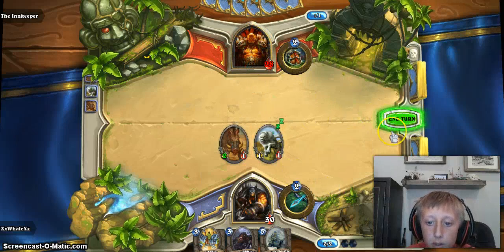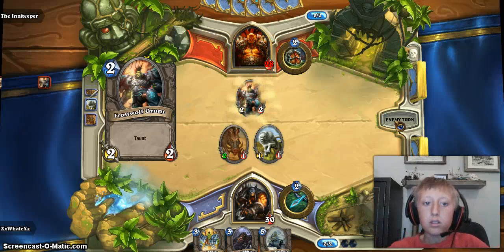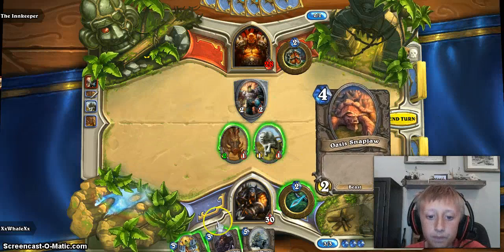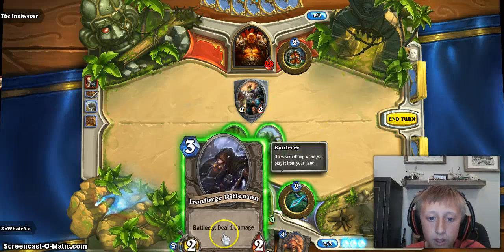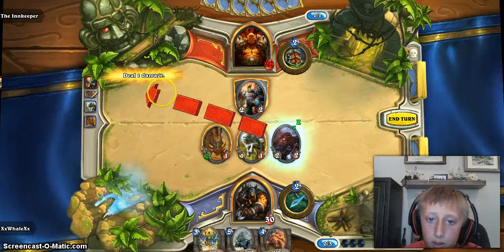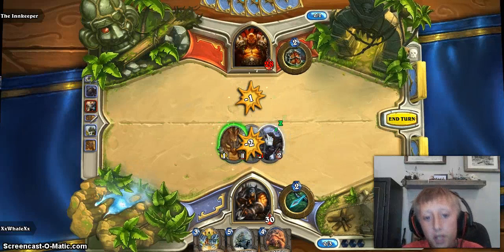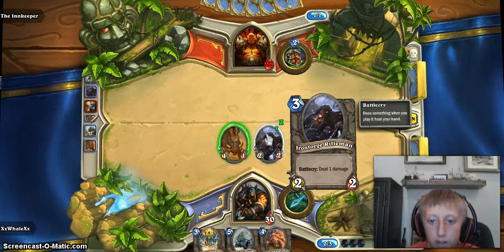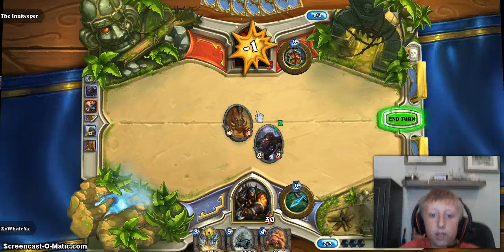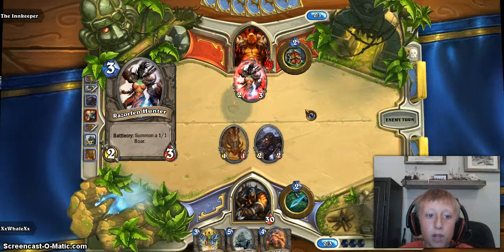That's their person, and that's how much health their person has right there. I'm going to play this guy — he has a battle cry, which means he can deal one damage as soon as he comes out. I'm going to deal that damage to that guy. When you attack other minions without using a battle cry, it also hurts your minion the same amount of attack that the other minion has. So sometimes when you attack another minion, your minion will die but the other one won't.